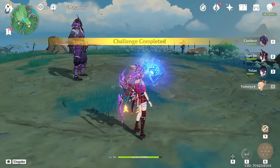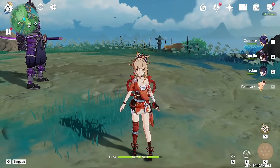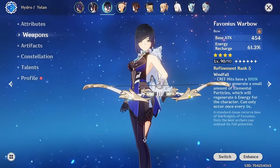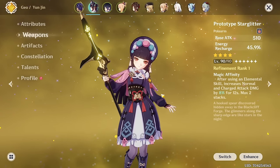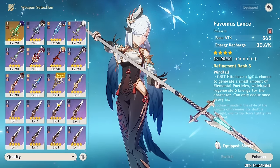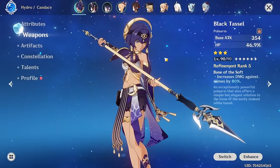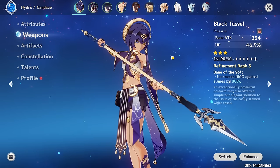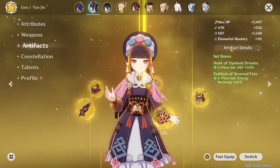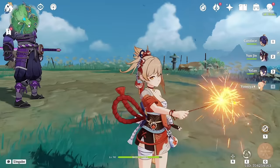I just wanted to show that my supports here are actually kind of free-to-play. My Yelan has a Favonius Bow, my Yunjin has a craftable weapon — Favonius Lance would also work but that's on my Shenhe. Candace just has a 3-star weapon that is very commonly available, and it works really well because of the HP percentage substat. Candace has no set bonus artifacts, Yunjin has Husk, and Yelan has Emblem.